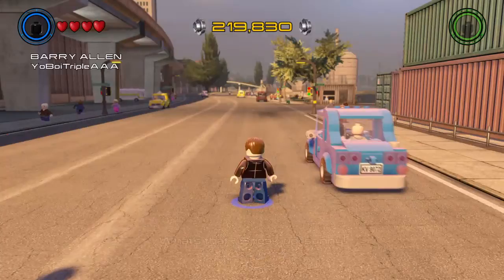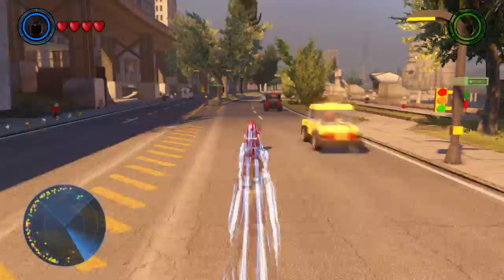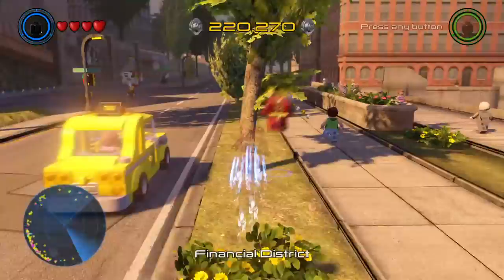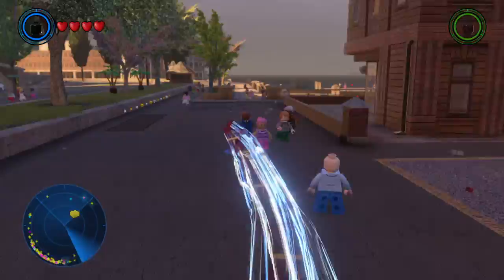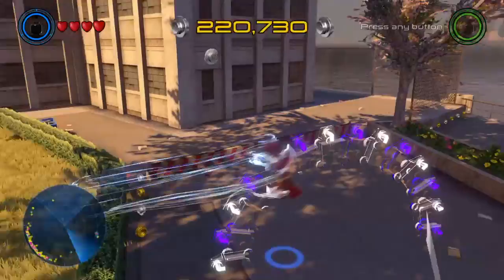I want to go faster — this is slow for me. I forgot I could just switch to Quicksilver. That was the Quicksilver I made from X-Men, since they only had Age of Ultron Quicksilver in this game, which I'm pretty disappointed about. I like the X-Men Quicksilver much better than the Age of Ultron one — that's just my opinion. Let's do a race real quick; I've done this race plenty of times.